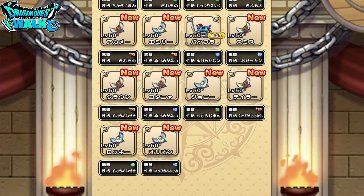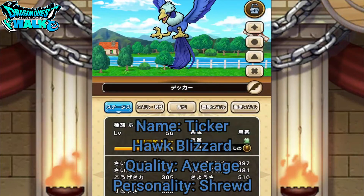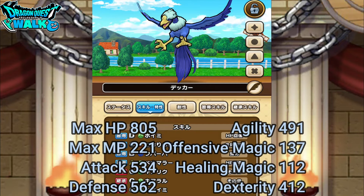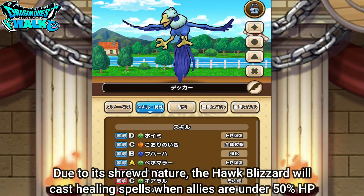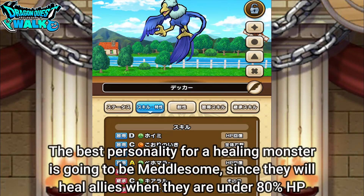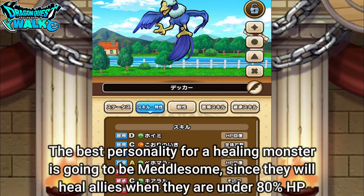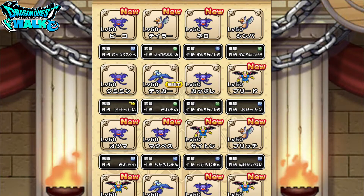Last, I'm going to have the Hawk Blizzard, which is a bird-type enemy. Hawk Blizzard is pretty much here for healing. It's going to be Kiremono, so Shrewd. In terms of its healing abilities, when the HP of my characters are under 50%, it'll use healing abilities. The best personality to use for this is Osekai, which is Medalsam — in that case, when my character's HP is below 80%, it'll use healing spells. I should be able to get some pretty good healing with this. For my Golem, you've already seen that before, so I won't go into that.